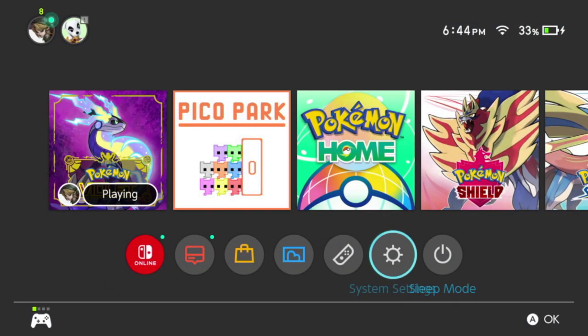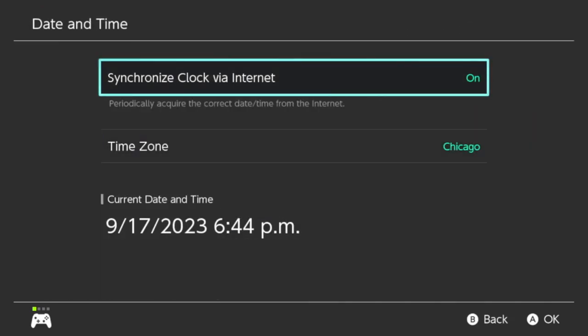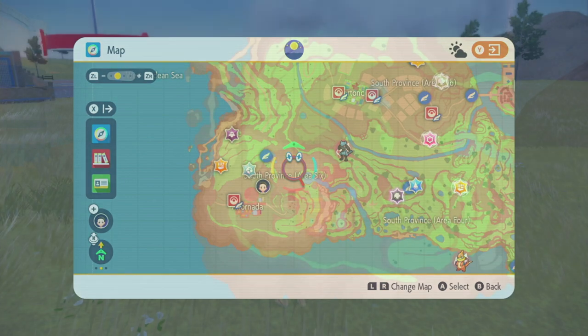Next, go into your Switch System Settings, go all the way to the bottom in System, select Date and Time, and set your clock back 1 minute. When you go back into your game, you'll notice that your outbreaks have changed.